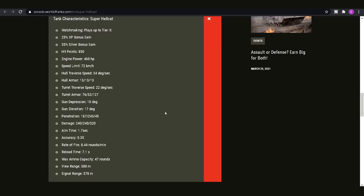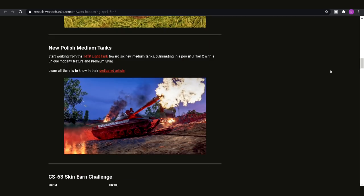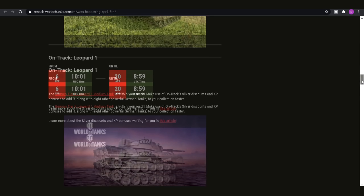Remember it is a tier 7, not a tier 6. Moving on with the news — we have the new Polish mediums. They've been in the game for probably 2 or 3 weeks now, but it's worth highlighting that we still have the CS63 skin earn challenge where you can get the Scorched Earth skin for the CS63. All you have to do is deal 325,000 damage or more with any of the 6 new Polish medium tanks. If you're grinding towards a CS63 it's basically a free skin — certainly doing it for free is always good.